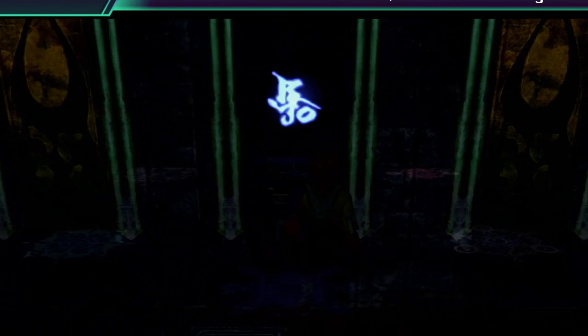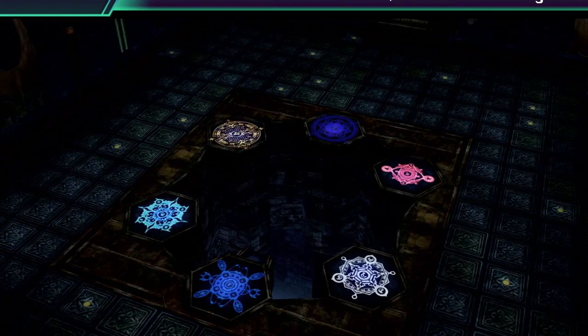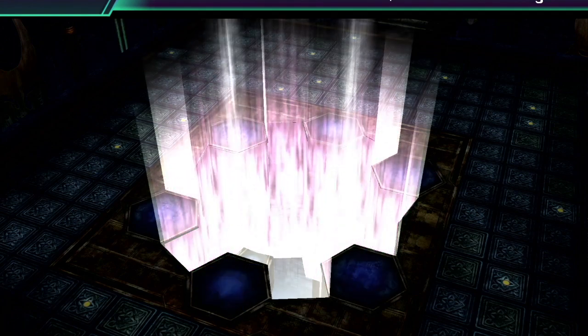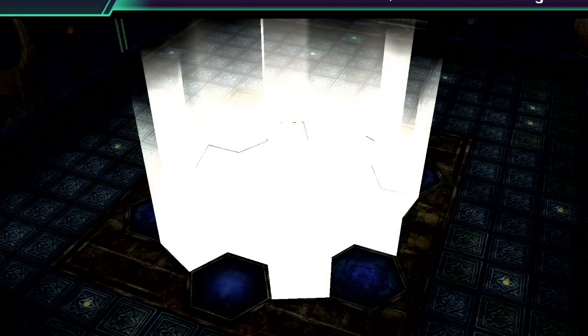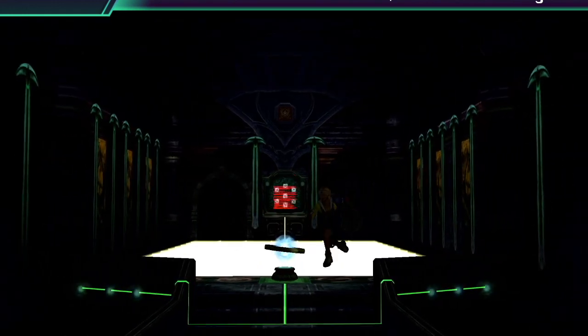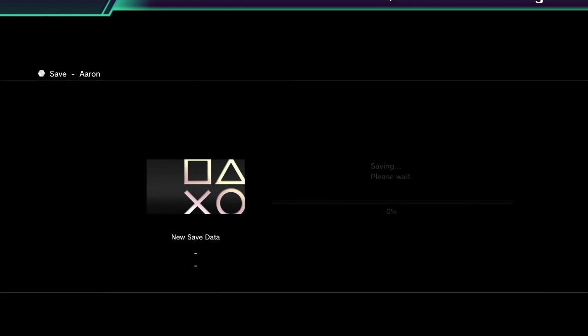Magic. Oh it's making the Hymn of the Fayth - did not realise that. It was the Hymn of the Fayth all along. That's quite the error message isn't it? And if the save point's popping up that means we're gonna have some issues, so let's save.